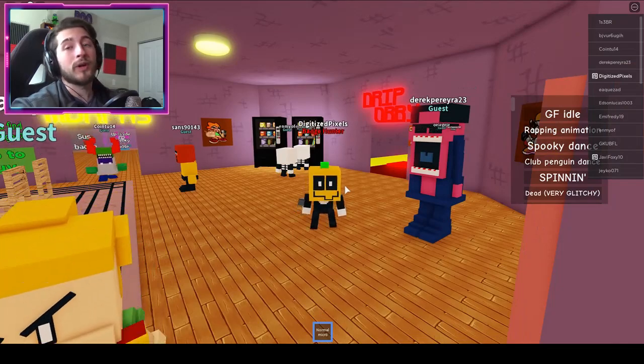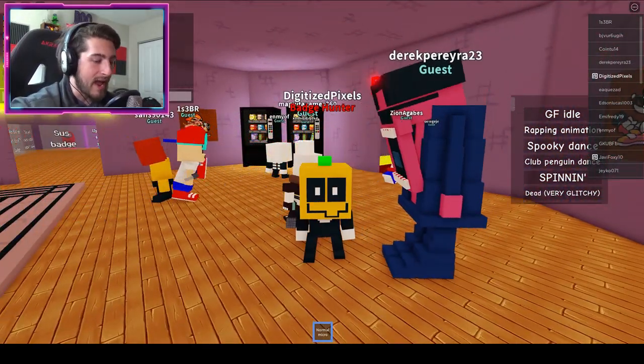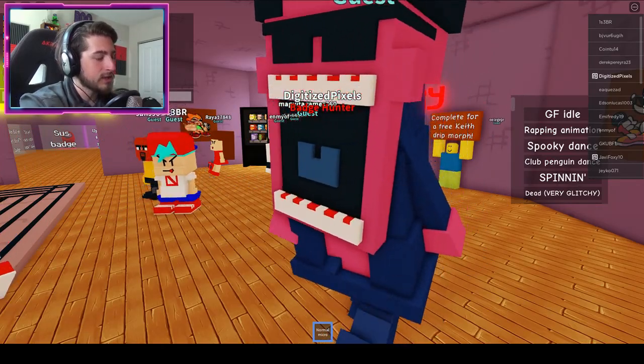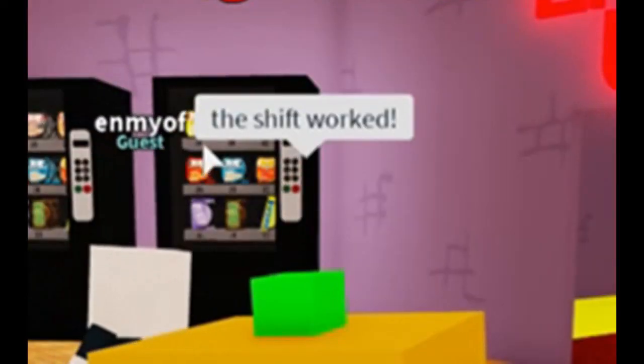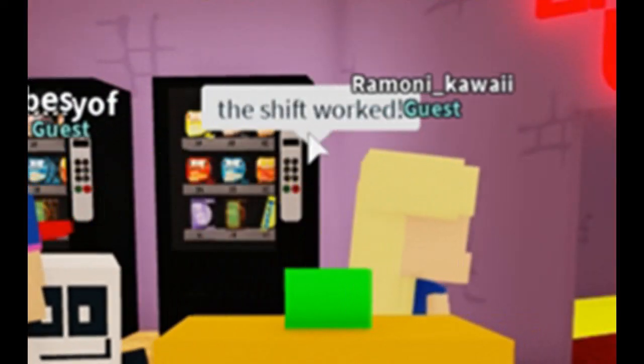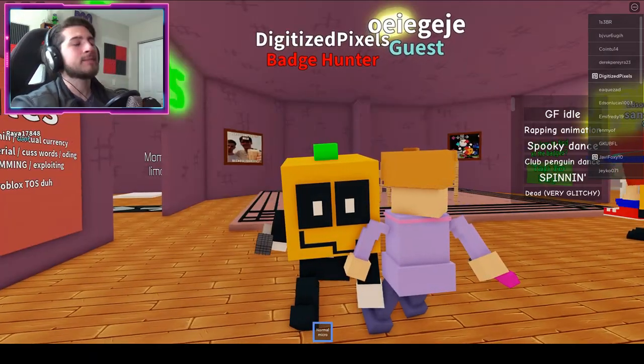Next badge is called 'Is For Me' and this one is really easy. All you have to do is open your Roblox chat and type in the shift worked exclamation point — type it out exactly like that — and you'll get the badge.